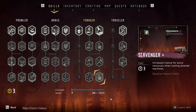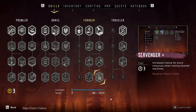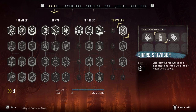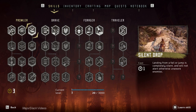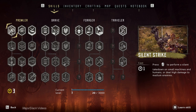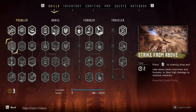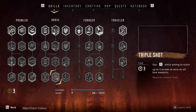When you get to level 4, you need 4000 XP to reach level 5. When you get to level 5, you need 5000 XP to reach level 6 — and so on. All the highlighted skills here are unlocked and ready for purchase. Spend one skill point and you get that skill. You can get any three first-tier skills, or spend one point in a first-tier skill to unlock a second-tier skill. Second-tier skills cost two points; third- and fourth-tier skills cost three points each.